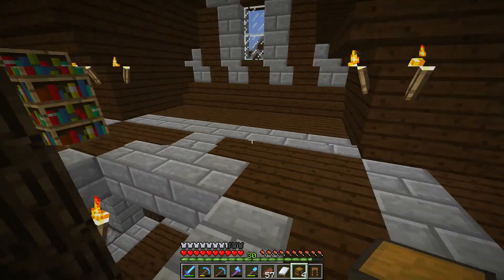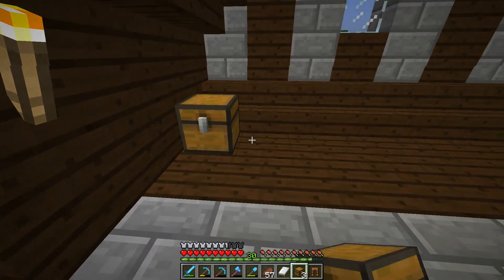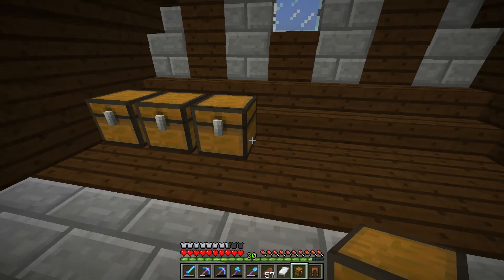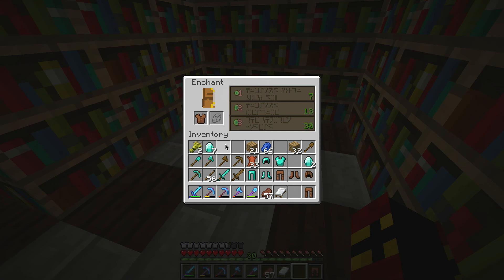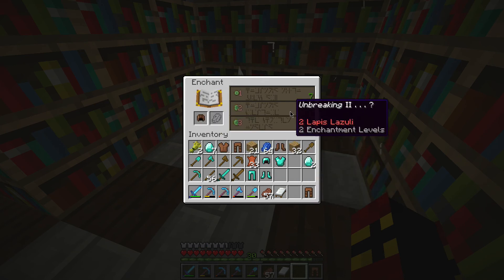I think what we'll do is put some chests next to each other like so, and then we can keep all our stuff. We get Protection III on that, Protection III on that, and on the boots — Fire Protection III, which is alright, and Aqua Affinity. So that's possible.